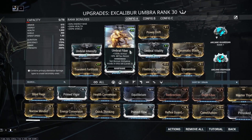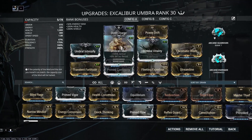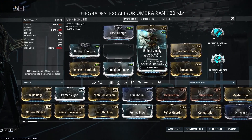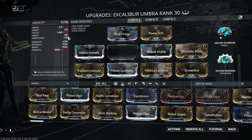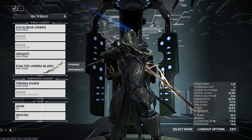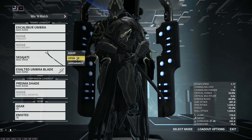So if I take out something like Umbra Fiber — because I typically like to have only one survivability mod, which is typically health, I don't really care for armor too much on Excalibur — this mod gets weaker. It's only 500%, so now it's 800 health instead of 1,000 health. So if you're going to remove those with Forma, just know that you cannot get them back at all.